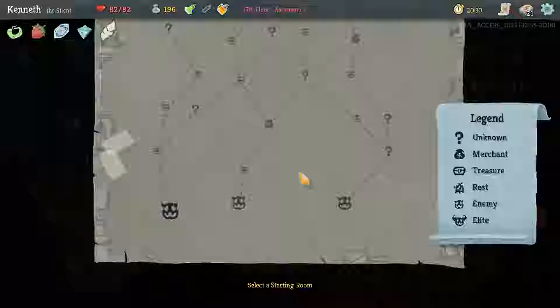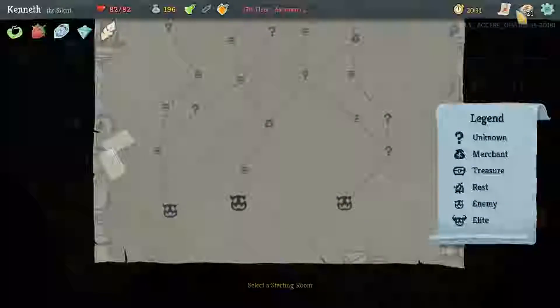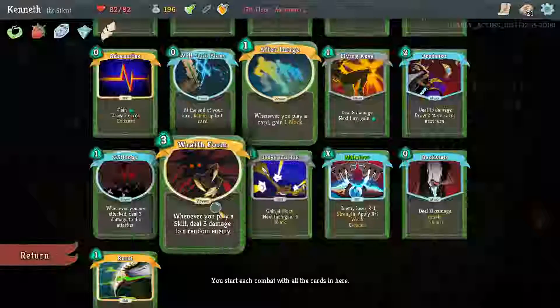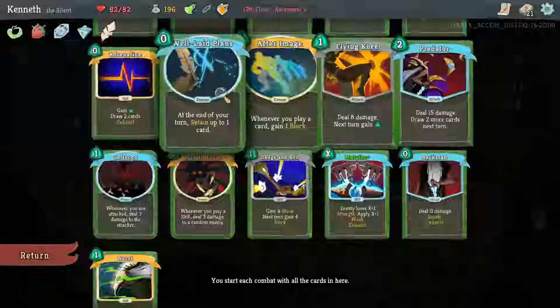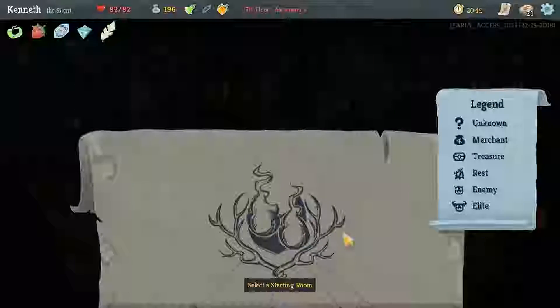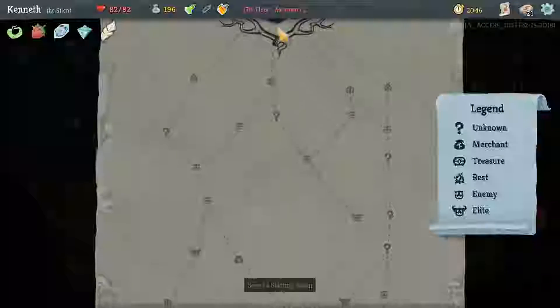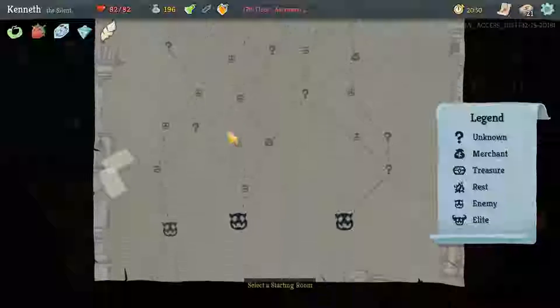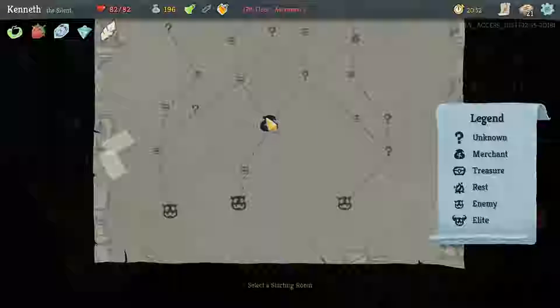Hello and welcome back to HexHedronPlays Slay the Spire. My name is Kenneth and today we're going to be continuing our last run, which doesn't really have too much going on yet. We've picked After Image, Wraith Form, and Burst. We'll see if we can make anything happen. This will probably be floor 2 and 3 if this is under my control at all. I guess it's Act, not Floor, because Floor is each individual room in the Spire.